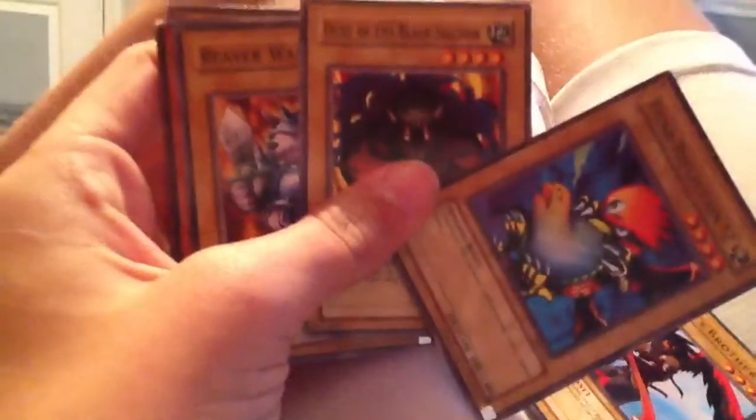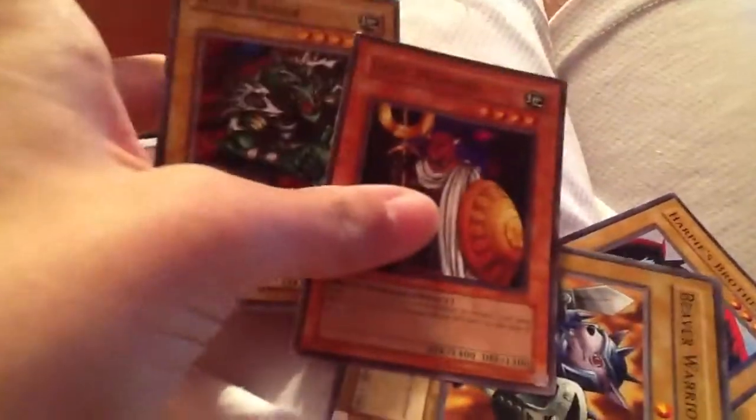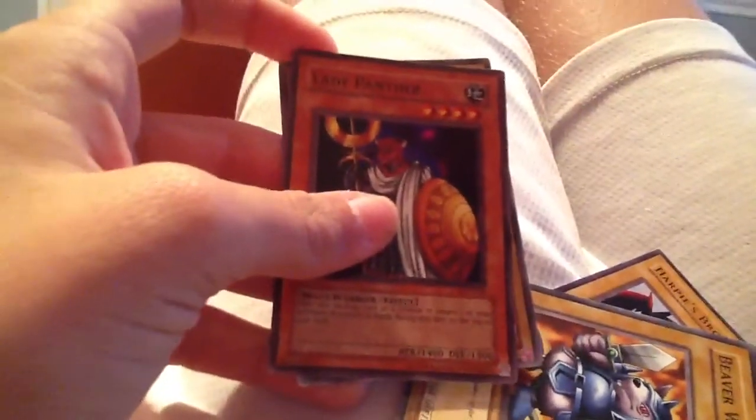I don't want to drop these. Peacock. Fiend Reflection. Ogre of the Black Shadow. Beaver Warrior. Another rare Cat Ear Tribe. Lady Panther. And Groot Razor. Hope you guys liked the video — I'm Technically Yugioh and I'm out.